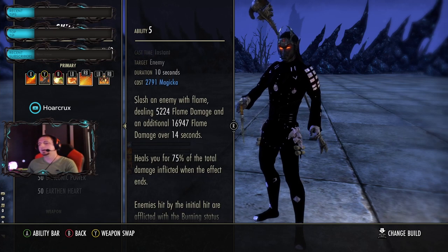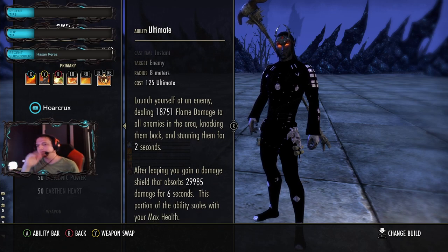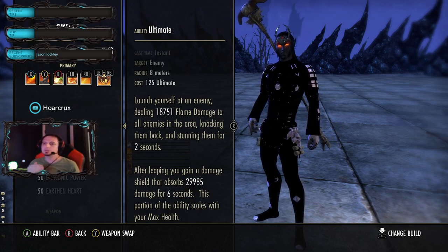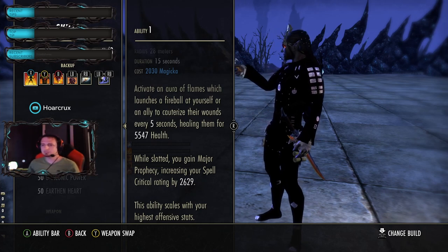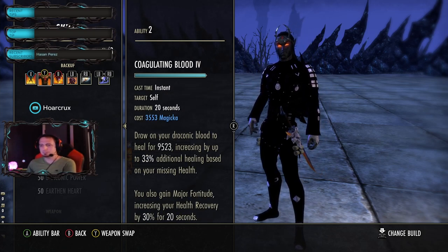Burning Embers - heavy hitting DoT, heals you, you guys know it. Ferocious Leap - almost 19K tooltip. This is to kind of offset the downsides of running Iron Blood since it reduces your movement speed - it's a gap closer and an absolute must on the mag DK. Cauterize - this is a baby healing-over-time but it's our only HoT we don't have to actively initiate. Coagulating Blood is our oh-shit button - because of our great sustain from Desert Rose, I spam this even when I'm only missing about 25% of my health.